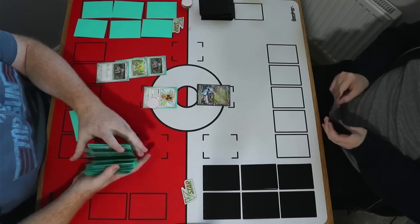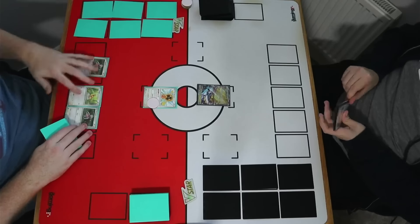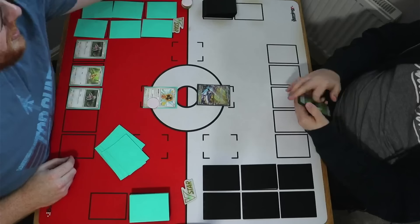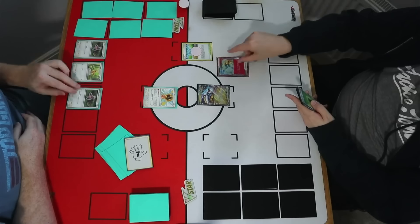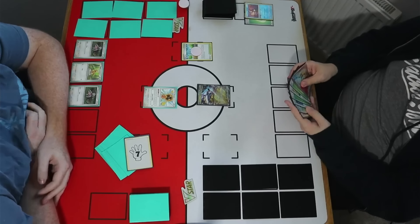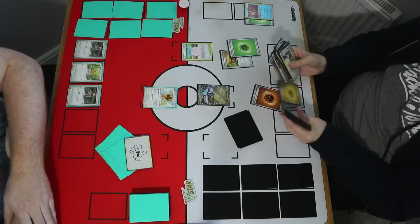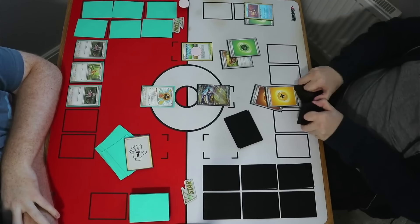Jack actually won the flip and made me go first regardless. I think it's still reasonable to go second with Slaking into a number of matchups. I'm holding Ultra Ball and Candy with a number of energy — a pretty decent hand to pass on, and that's the beauty of the Fan Call. Jack has a Pokestop and finds the Prime Catcher, throwing away some Grass energy — he's lacking the right energy for his Sardar, but there's at least some deck thinning.